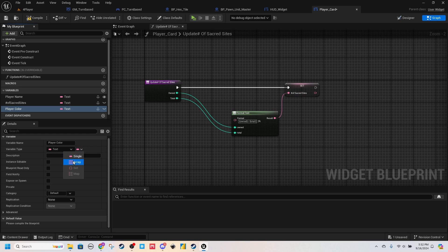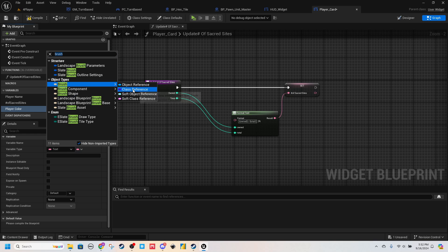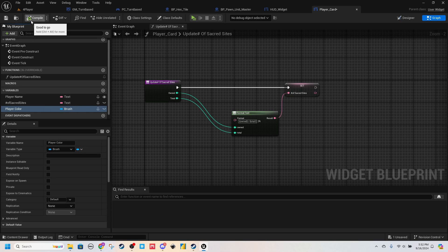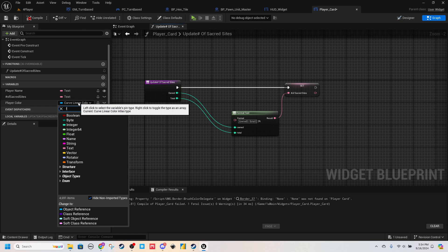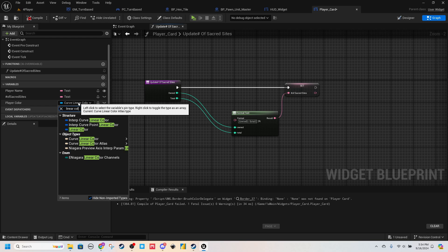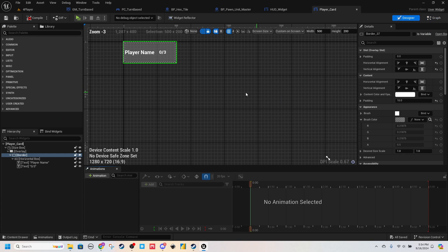I think it's a variable type Linear Color. If we come back and grab our Border — yes, it's a Linear Color. So come back to the Player Color variable, set it to Linear Color. Then we come back to Border, Brush — and there it is, Player Color. So you should have this coming through.